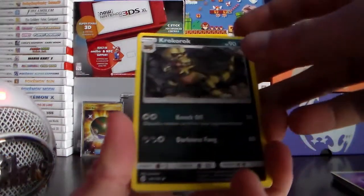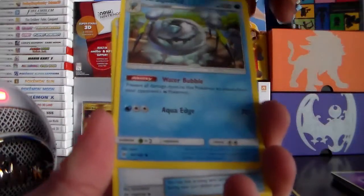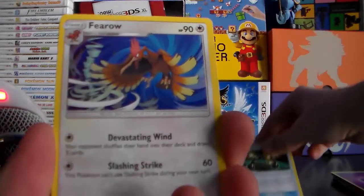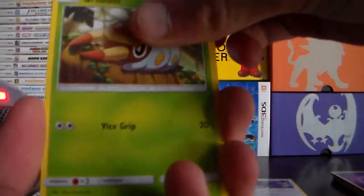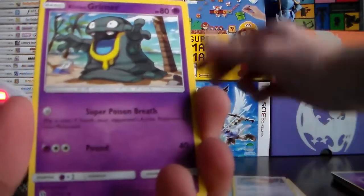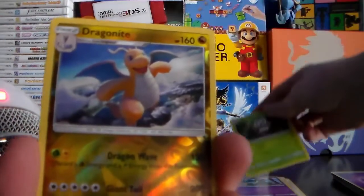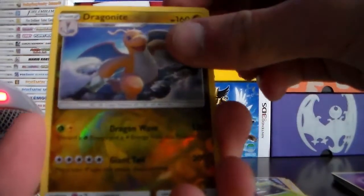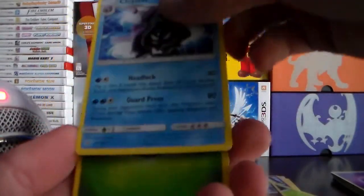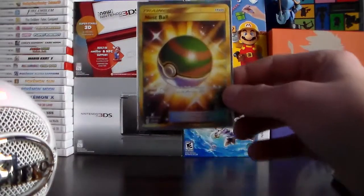Final pack — let's get some good luck, you guys. Croconaw, still looking extremely terrifying. Still would not want to fight him. The third Grubbin. Getting a lot of Grubbins and Spearows. Yet another Alolan Grimer. A Rowlet, very fitting to go along with that Decidueye. A Reverse Holographic Dragonite, very nice. And finally a Cloyster. Very, very disappointing.